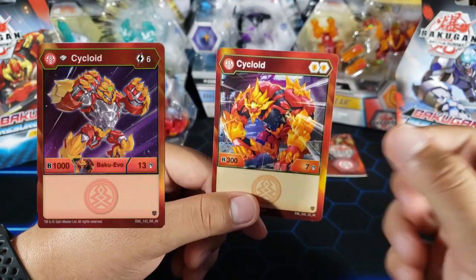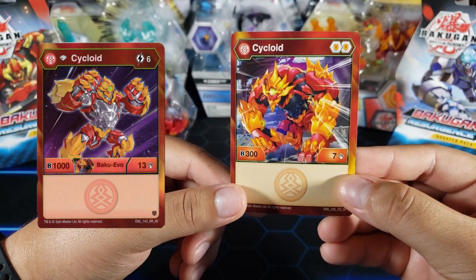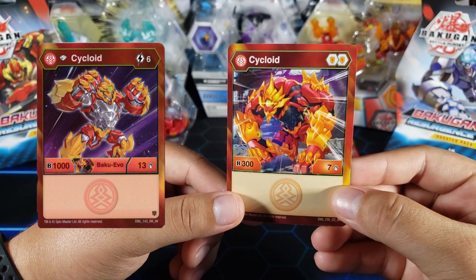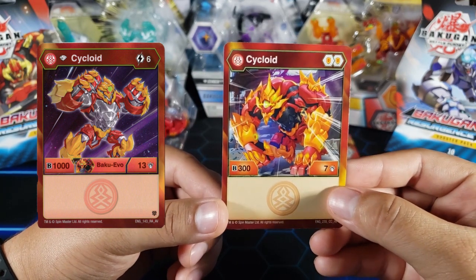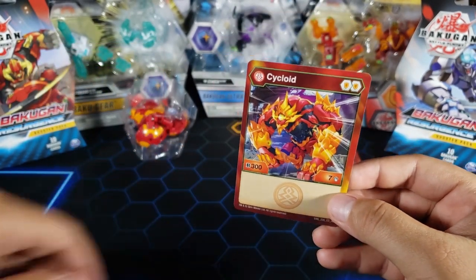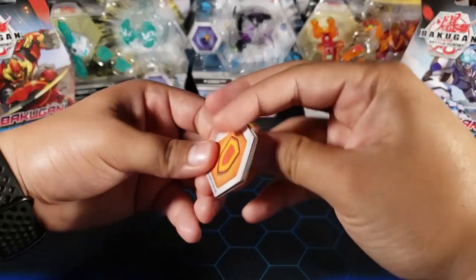He does have an evo right now and he might get a second evo — I'm pretty sure he will because he doesn't seem that strong at the moment. His evo is Diamond Cycloid: it's six energy and boosts him up to 1000 B-power and 13 attack. Like I said, Might of Syndius or Mac would be really good because with 13 attack you're not gonna beat it with attack. So yeah, I might try it out because I want to see how that strategy goes.